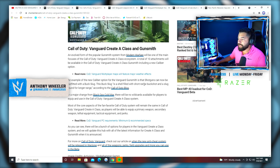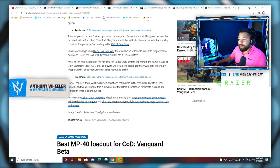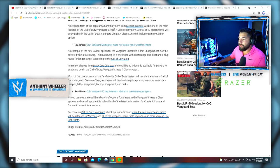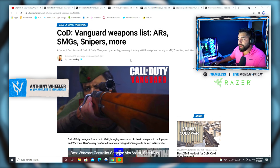An example of the new caliber option for the Vanguard Gunsmith is that shotguns can now be outfitted with a buck slug — a shell filled with short-range buckshot and a slug round for longer range. Basically, you can control how much damage your weapon does, like giving that shotgun stopping power. We have to play the game and really tweak with the classes to know what it'll be like, but right now I do have some initial concerns, especially over the caliber side of things.